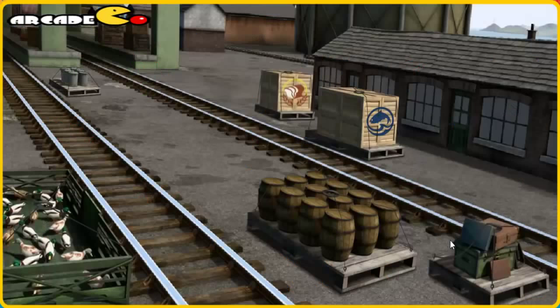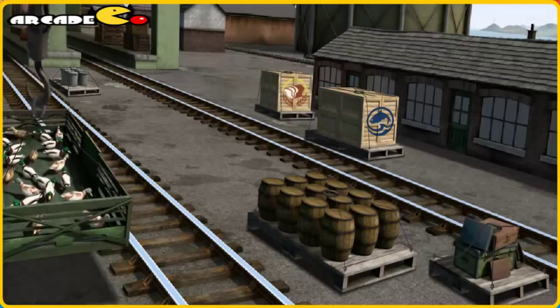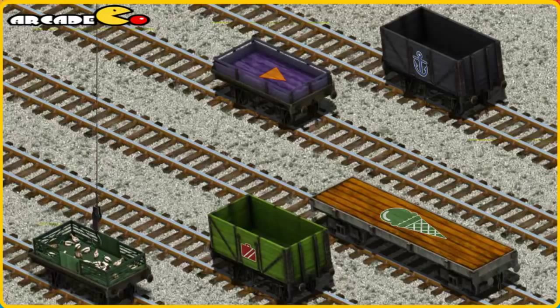Today again, it's a busy day at Brendam Docks. Thomas and his friends have many deliveries to make. Salty must deliver the ducks to Farmer McCall's farm. Help Cranky find the ducks — you've found them! Let's lift and load. Now the cargo must be loaded. Help Cranky find the green flatbed with the picture of a yellow ice cream cone. There you go.